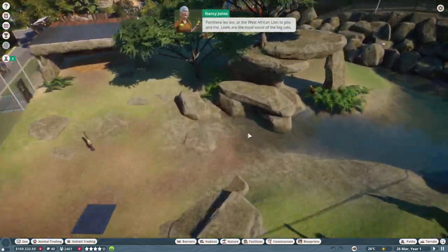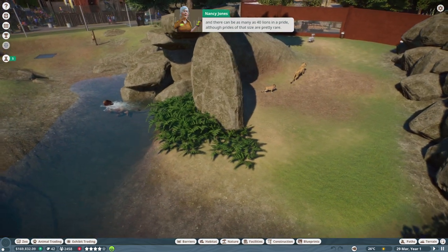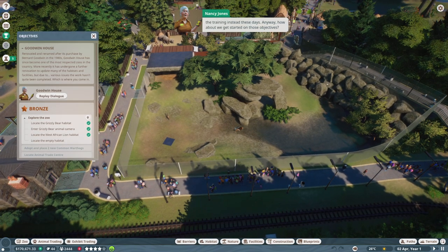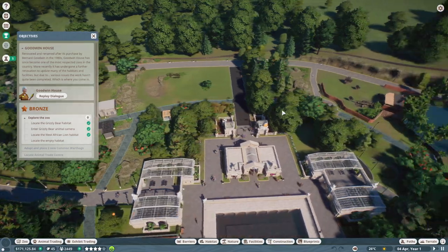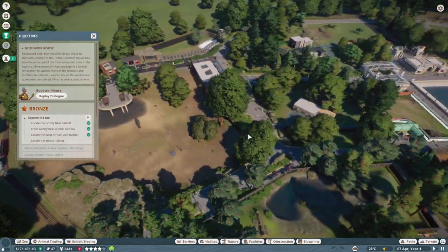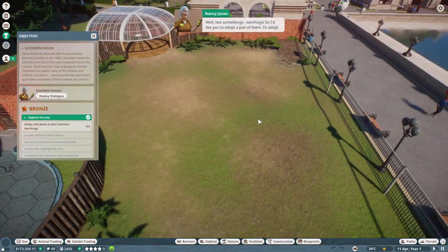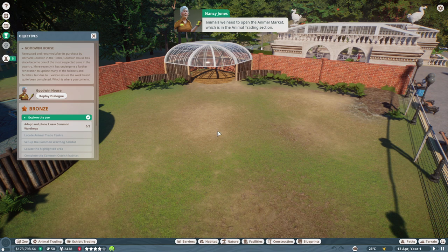Panthera leo leo — the West African lion. Lions are the most social of the big cats and there can be as many as 40 lions in a pride, although prides of that size are pretty rare. Let's get started on those objectives — head over to an empty habitat and see what needs doing. As you can see it's a lovely space for animals but it's missing a certain something — warthogs — so I'd like you to adopt a pair of them.